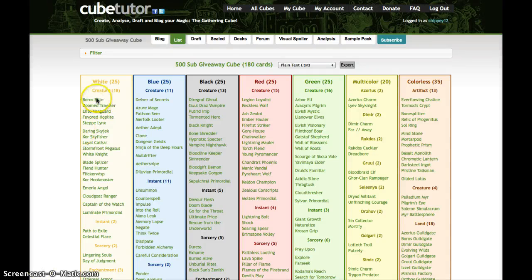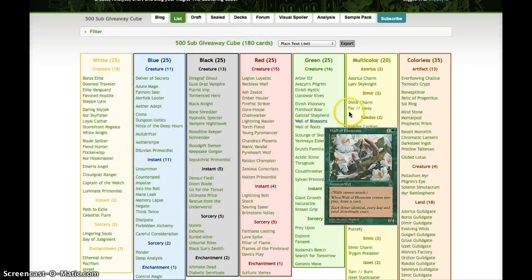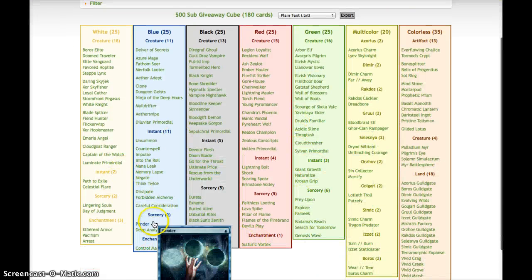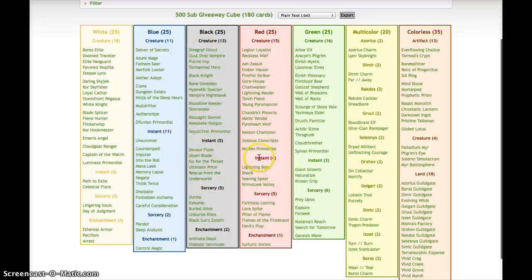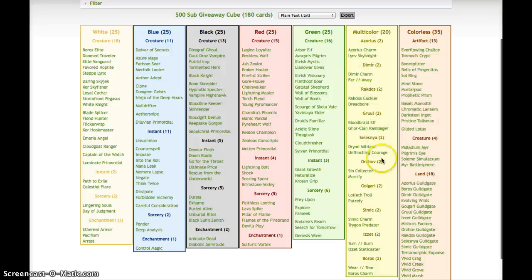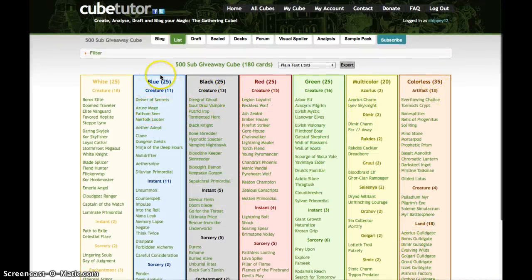Alrighty guys, Chippy12 here, and today we are doing the weekly cube draft. This is the third one, and we're doing something kind of different. We're going to be doing Quad9's contest giveaway cube for 500 subscribers. There's some pretty interesting stuff in here, and you guys can win this whole cube by entering his contest, which you can find on his channel. Definitely go and subscribe to him — he's an awesome guy with a lot of good cube info.